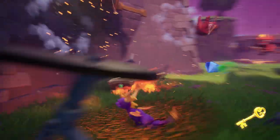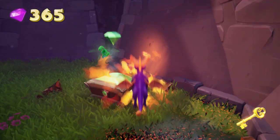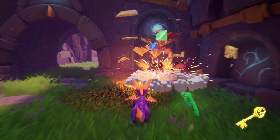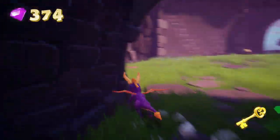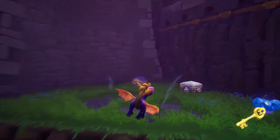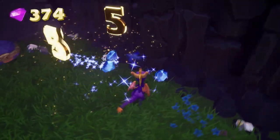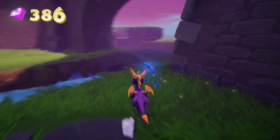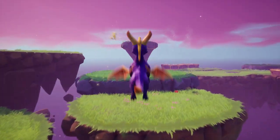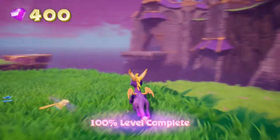We jump down here now that we've got the key. Kill these enemies because they're annoying me and like to kill me. We need a couple more fairies too. Just one more now. What have we got? Almost got enough. Here's the last one. And here's the chest. Please give me 26 gems. Nope, I'm missing one. 399, damn. Oh, here's the last gem - it's just hanging out here. We'll exit the level now that we've got everything.